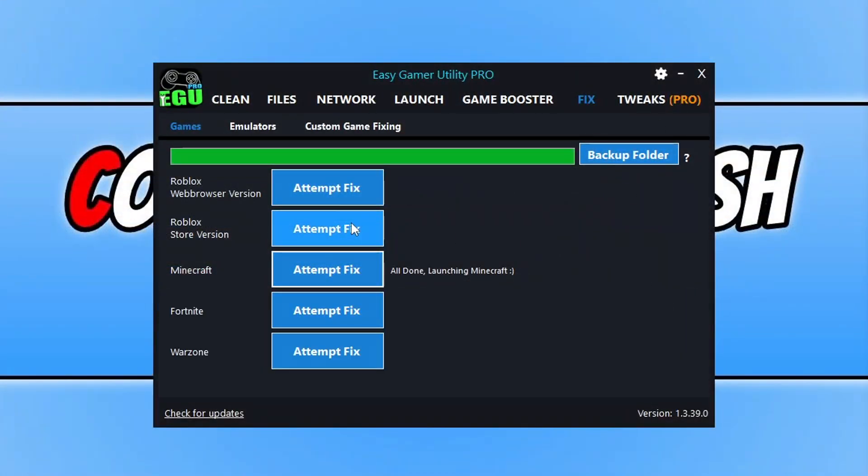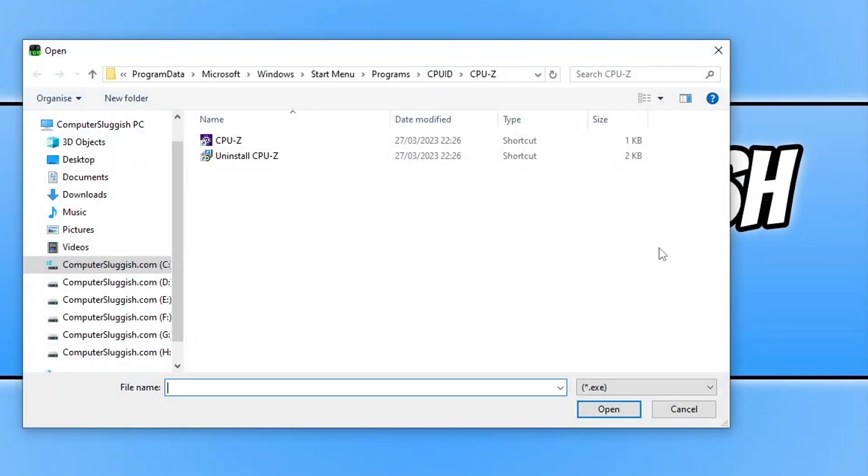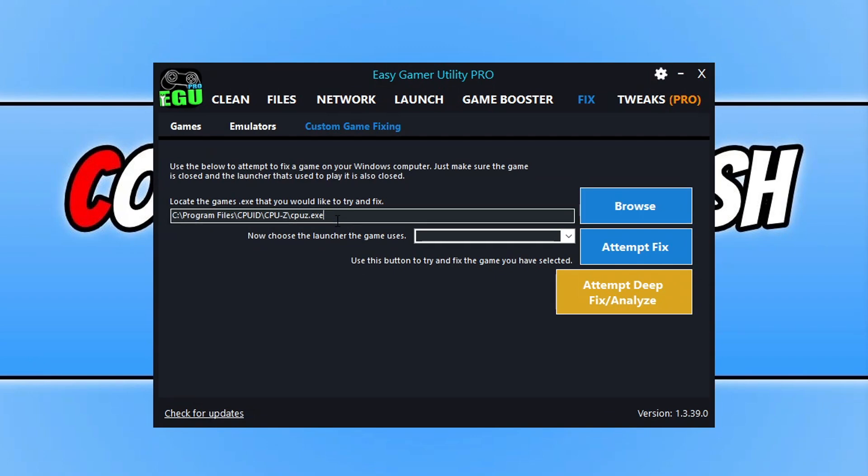If the game isn't in the list, you can go to Custom Game Fixing where you can browse for the .exe for your game. For this video I'm going to use CPU set — you can use the shortcut as well as long as it points to the .exe. I'll click on Open and as you can see it's found the .exe because that's where the shortcut goes to. Once you've done that, select the launcher — CPU set doesn't use a launcher so I'd simply click on No Launcher.